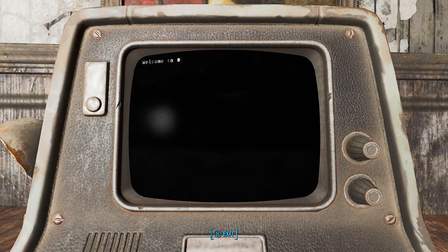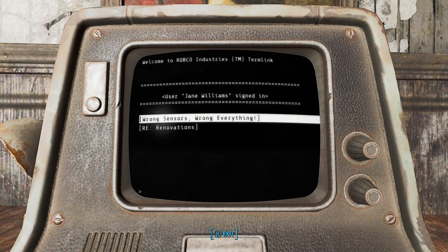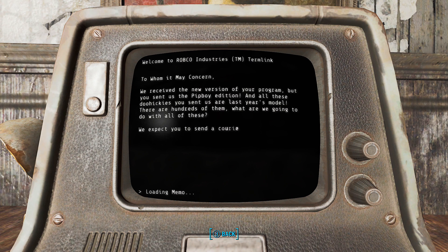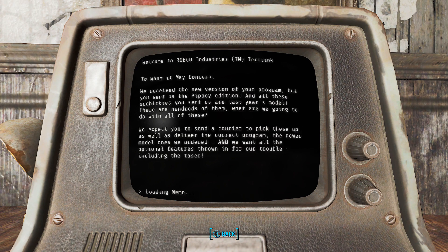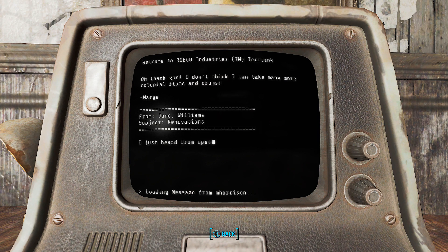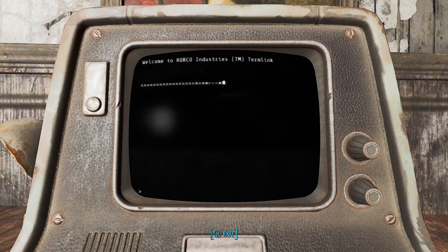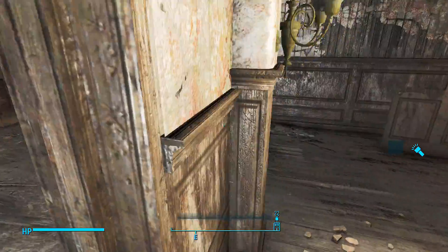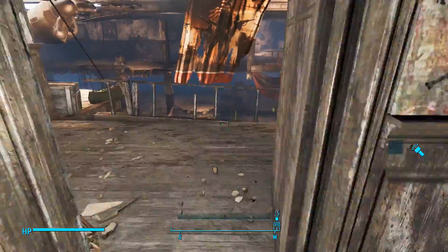You can use this terminal and it's actually going to talk to you about this. 'User J. Williams signed in — wrong sensors, wrong everything.' It reads: 'We received the new version of your program, we sent the Pip-Boy edition... our last year's model, there are hundreds of them, what are we going to do with all these?' This kind of just shows a little bit of backstory with the actual mod that you installed, but it's quite cool.